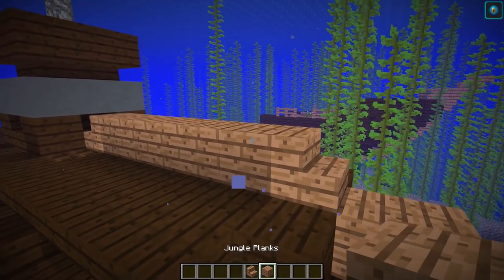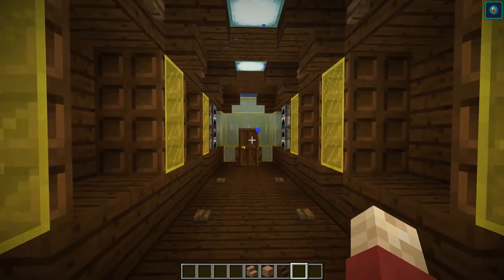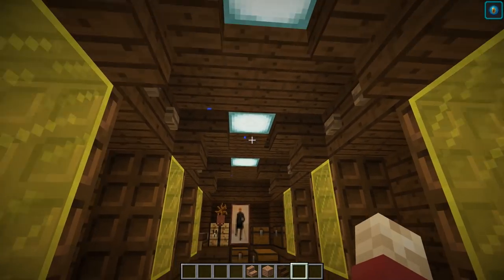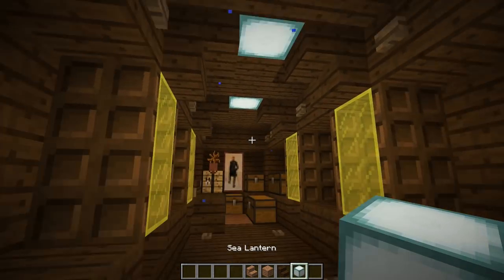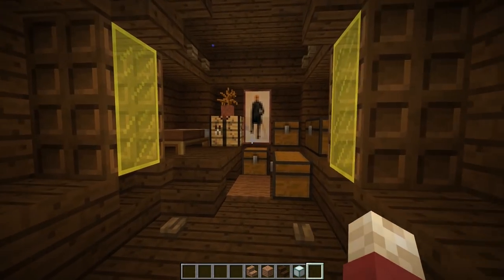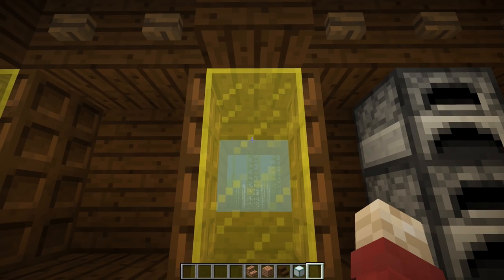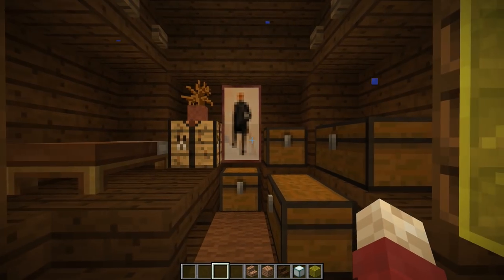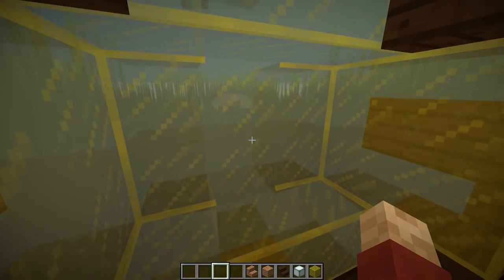In this case it is jungle planks and dark oak. I created the entrance just here — you can fall in, and from the inside you get a rather nice effect where it's absolutely showering all the time because the water is just above. It's lit up fairly well with some sea lanterns, and because this is such a nice square space you can get a pretty decent interior. I put buttons here to look like rivets. There's a little area for the chests and beds, and a driving seat at the front so you can see everything.